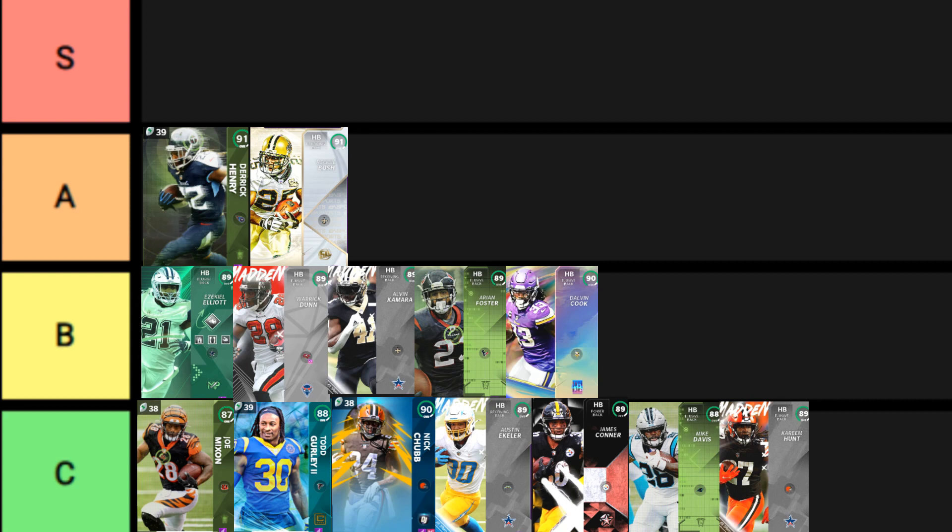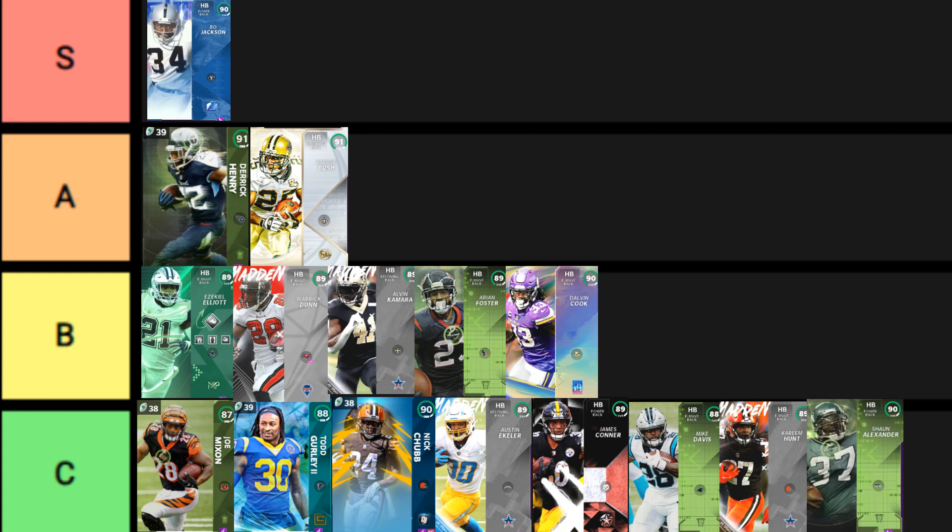His speed does make him top tier for sure, but he's not going to make my S list. Dalvin Cook is going to be overpriced and doesn't get great animations — I'd stay away from Cook, especially for the price. S-tier is going to be Bo Jackson. He can do everything: the tackles he breaks are insane, his speed is insane. 91 stock speed for his price is great, and the tackles he breaks — Bo Jackson is the way to go. Go get Bo Jackson.